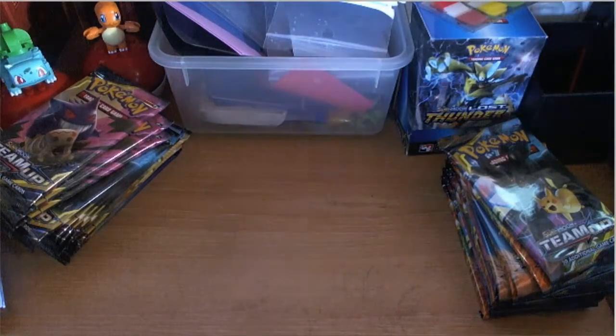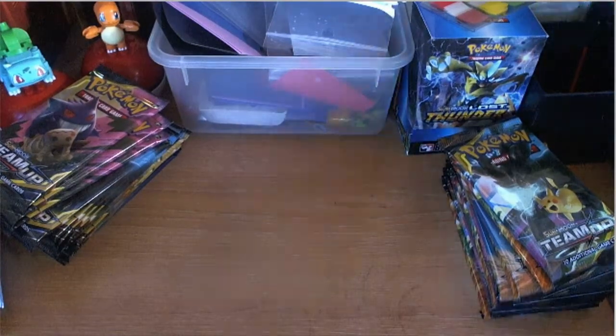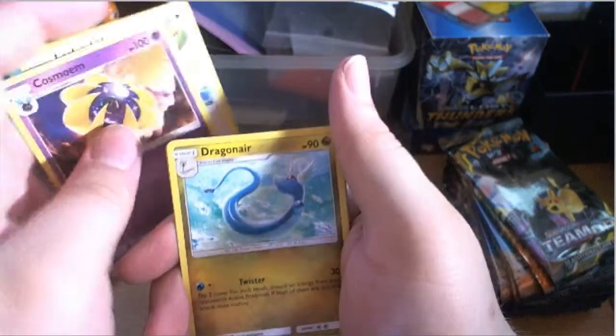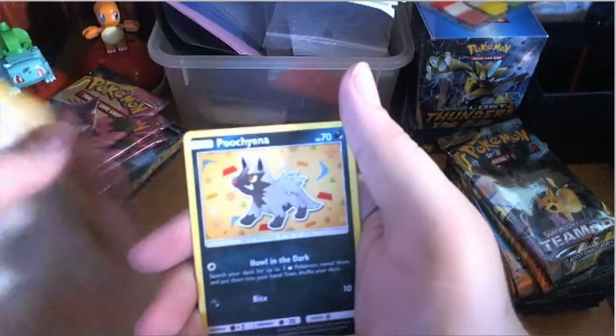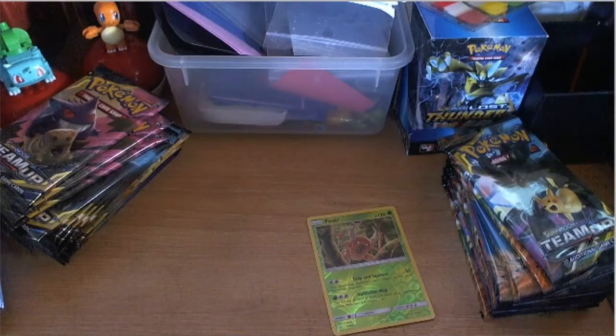Matthew tries a new technique — pulling the pack apart from the middle. We're trying not to reveal the codes to viewers so it's a surprise. We got Fire energy, Farfetch'd, Cosmoem, Dragonair, Grimer, Pidgey, Bronzor, Stufful, Nidoran, and Pinsir — that is one point for me — and a Ninetales. Nice pull!